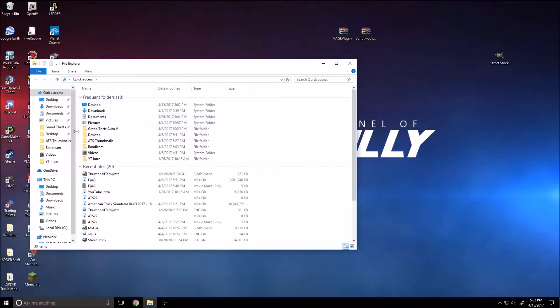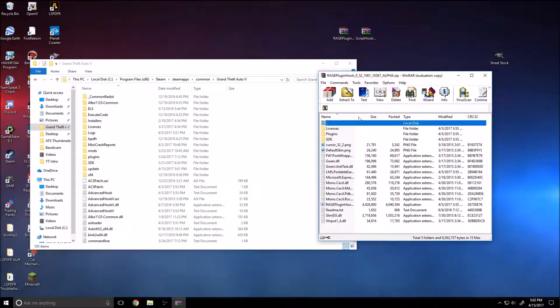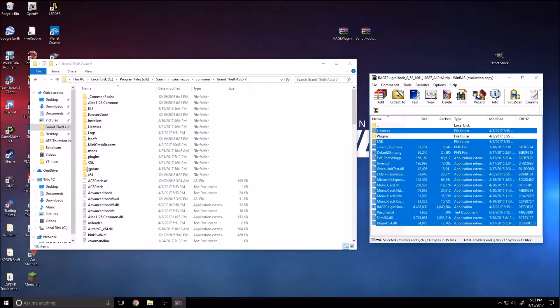We're going to go ahead and go into the Grand Theft Auto folder. The first thing we're going to install is the RageHook Plugin. Here's all the stuff that you'll be installing. I don't really extract mine — you can extract yours, I don't see the point of it. Select everything but the Plugins folder, because if you reinstall your plugins it's going to copy over everything you installed — all your mods and everything. You don't really even have to update that anyway.